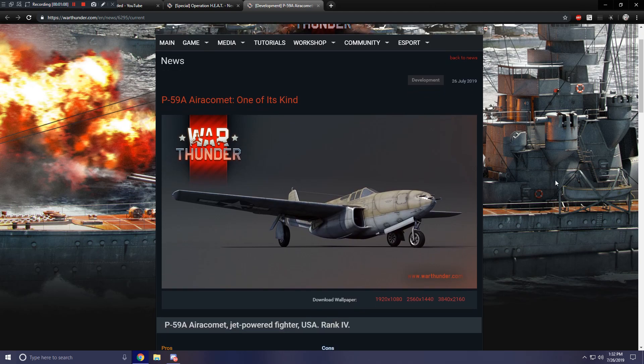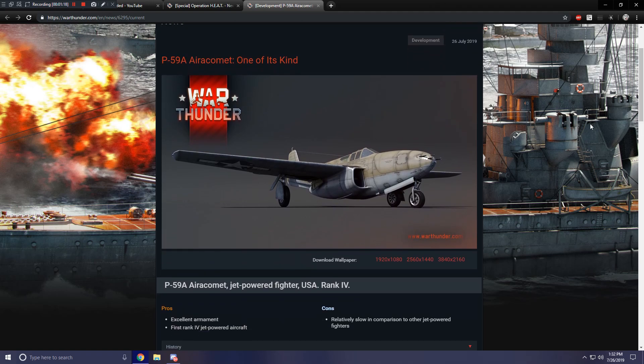The P-59A Aero Comet is a jet-powered fighter aircraft for the United States of America and is of the fourth rank. The pros are that it has excellent armament and it is the first rank four jet-powered aircraft in War Thunder. As a con, it is relatively slow in comparison to other jet-powered fighters.